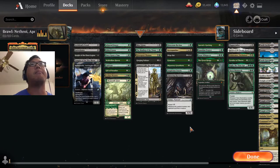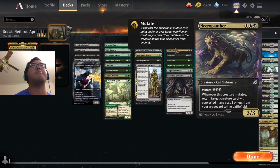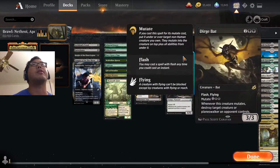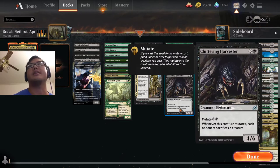We have a mutate pile here, and these are some of the best mutate abilities available. Glowstone Recluse is not fantastic, but it is a cheaper way to trigger mutate. We also have a couple of removal spells that weren't present in some of the other mutate decks we were playing.